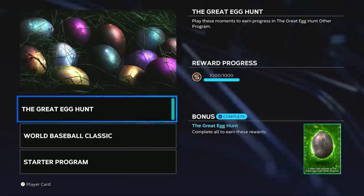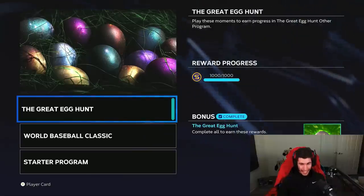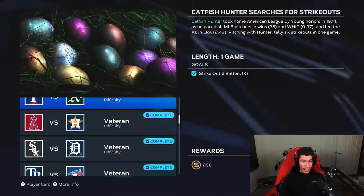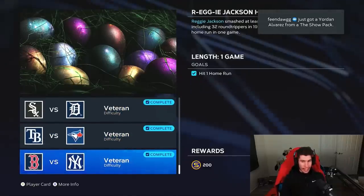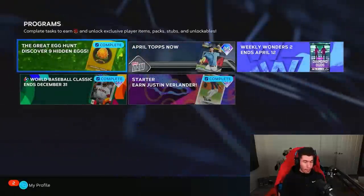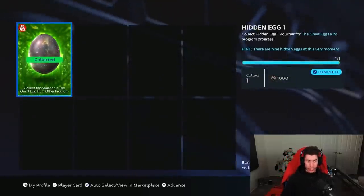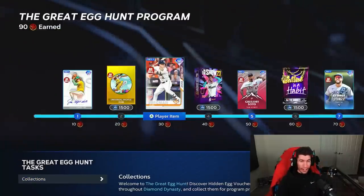Right behind me you can see: complete all of these moments to earn this reward, that egg voucher. This is where hidden egg number one comes in. All you have to do is get these five moments done and you'll have unlocked the egg. This was the first one where nothing popped up after I finished the last moment. But once I went back into Diamond Dynasty, going to play programs, other programs, I was able to click on hidden egg number one, view the collection, and collect it right there, earning the first 10 points in the great egg hunt program.